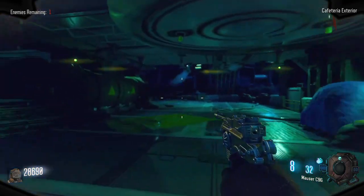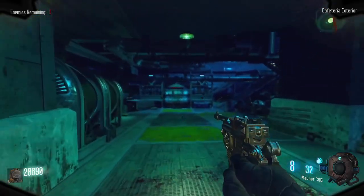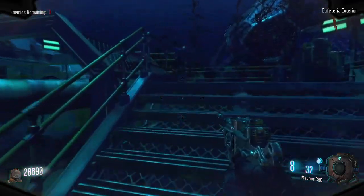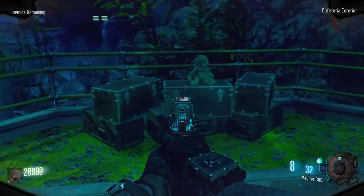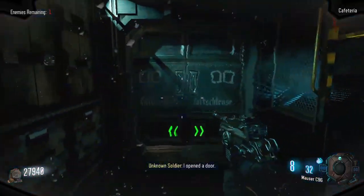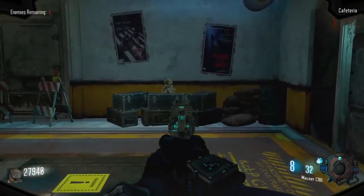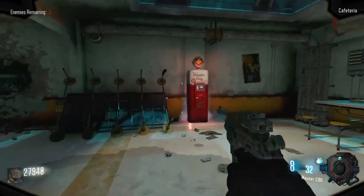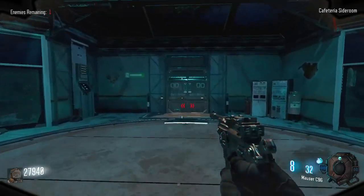Picking up from the rocket silo area, if we go right and stay on the path, going up the stairs to the left is a mystery box location. To the right is a door for 750 points and this will take us into the cafeteria. Against the wall is a mystery box location and here is Juggernog. To the left of Jug is a door that will take us to a small side room with an M16 wall buy in here.